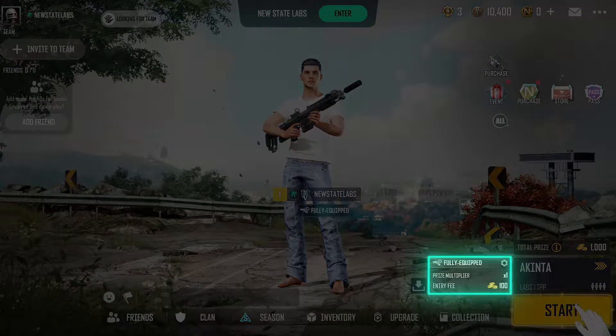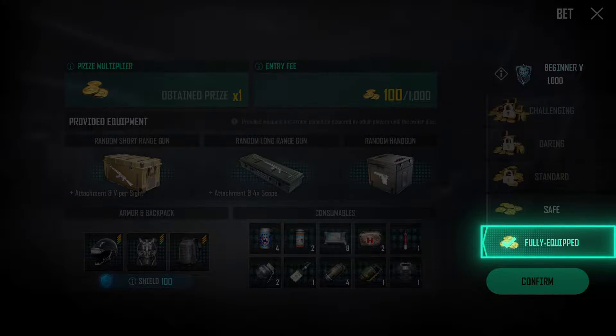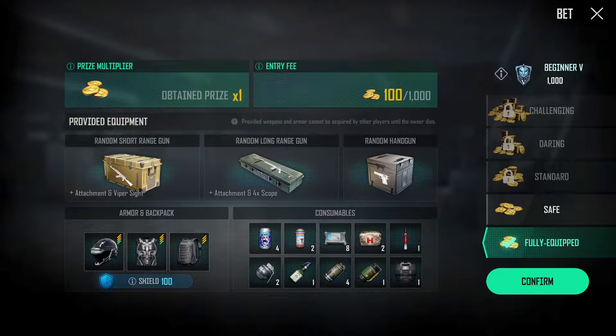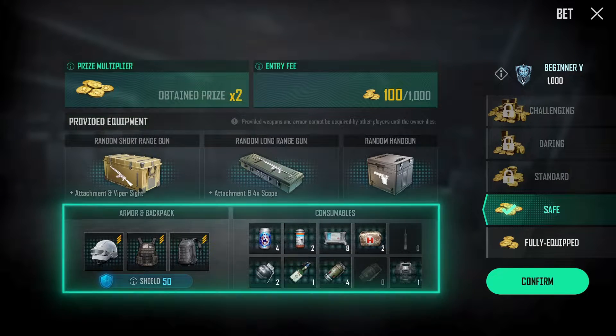Before pressing Start, select your betting option. Lower options will give you better gear in exchange for a smaller prize multiplier. Select a higher betting option to play for more prize money but with less powerful gear.